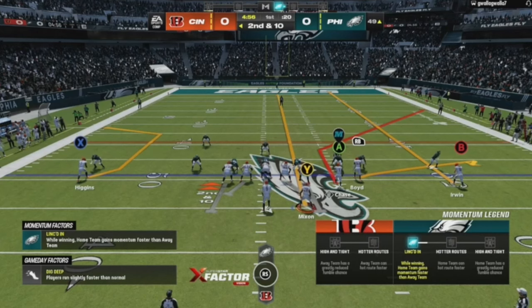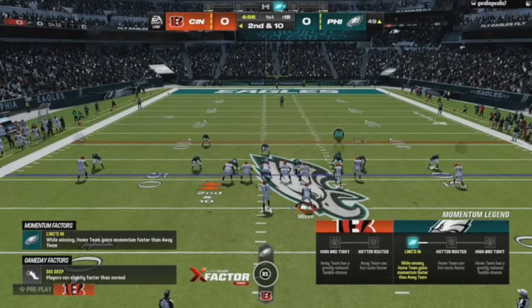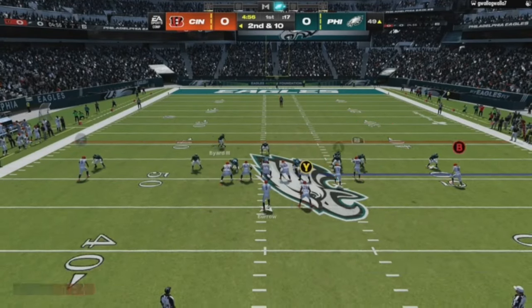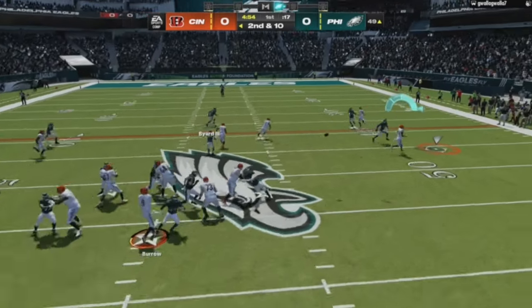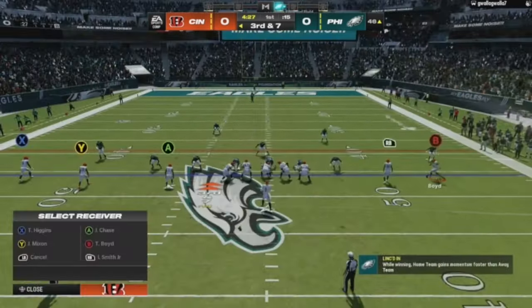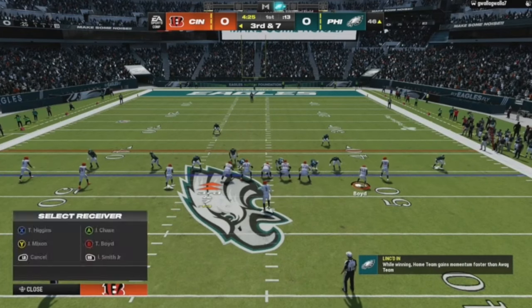Here we go again with our concept. I'm going to put him on some type of in route. Everything got pretty picked up. I could have waited for Chase — not sure if it was match or actual man coverage. Since I'm on my tryhard account trying to get comp footage, I took the first available receiver on the flat route. He beats his guy toward the edge. I could have gone for Chase but wasn't sure.